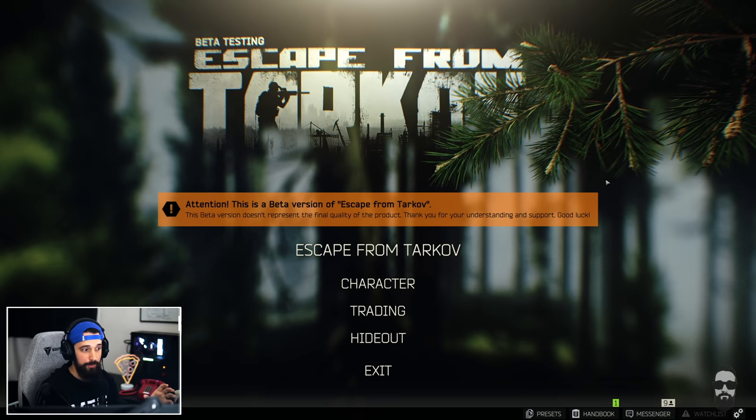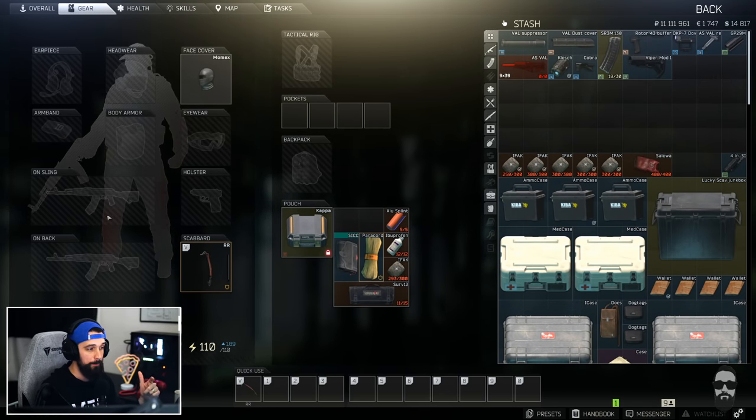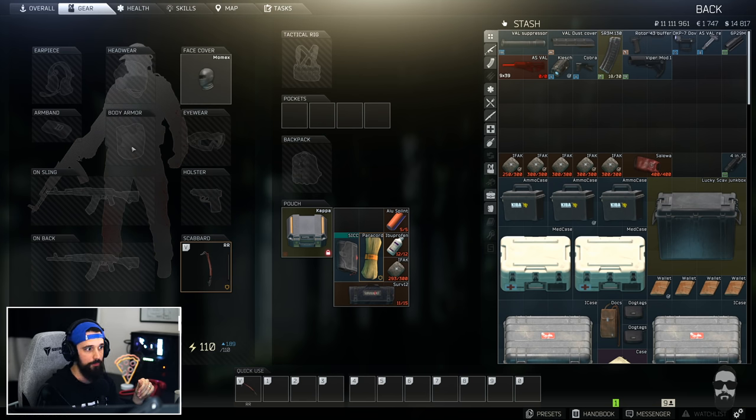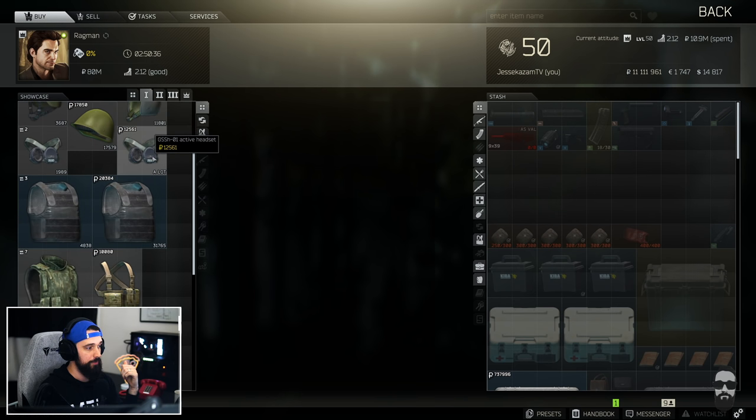The four main things to consider are the armor you wear, the weapon, the ammo you bring, and the meds. It's really about finding a combination of these that hits a price point you're looking for — whether that's 50,000, 100,000, or 200,000 rubles. It's easy to start with something like class 4 armor and then have no budget left for anything else, so you need to balance all four elements.